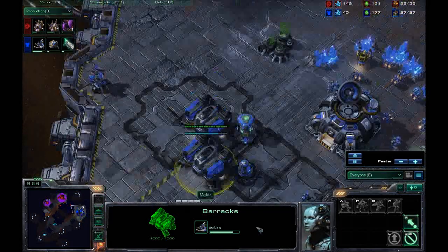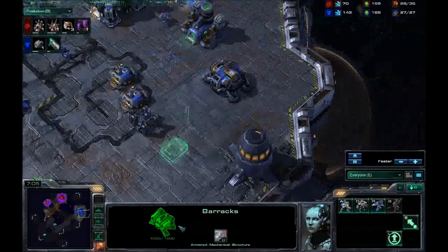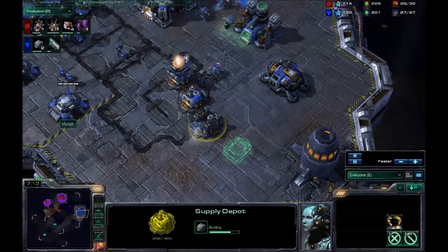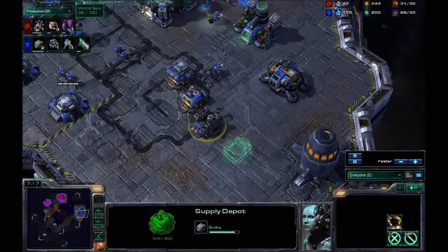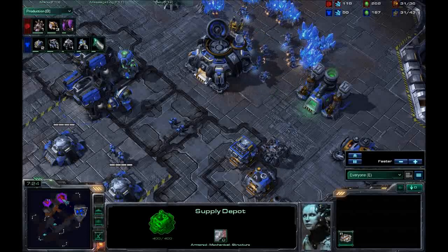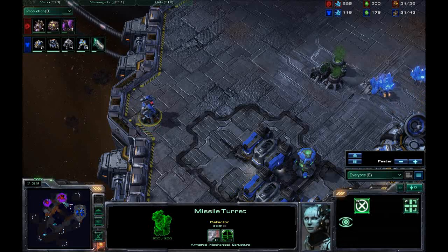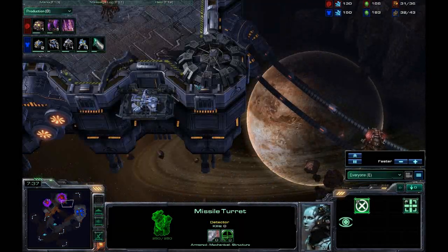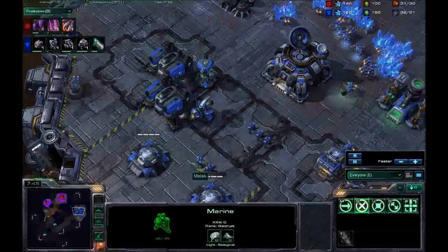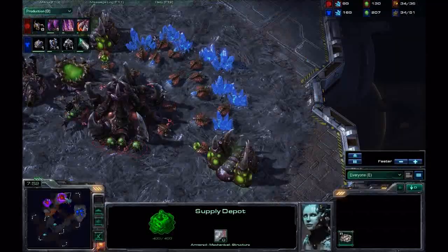Not that strong a front, actually. Really could just waltz on him. He's supply blocked — that is not good. Building lots of supply now. Quickening it up a bit. Researching ventral sacs, and I might as well tell you why now, because it's blatantly obvious. Even though that missile turret kind of puts you off, the close air positions are too hard to resist. If he were to build a much earlier factory and a starport, he could get very, very quick drops.